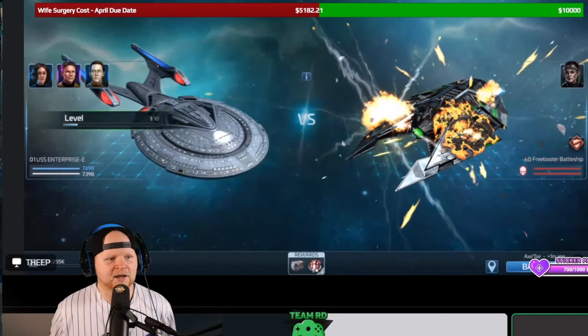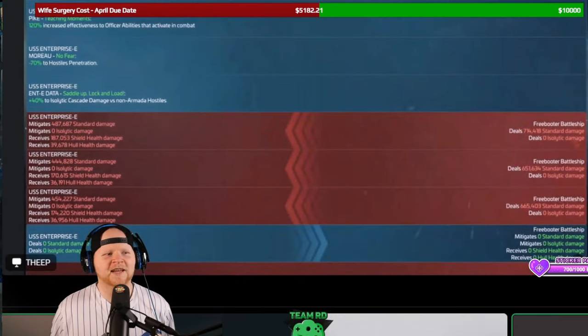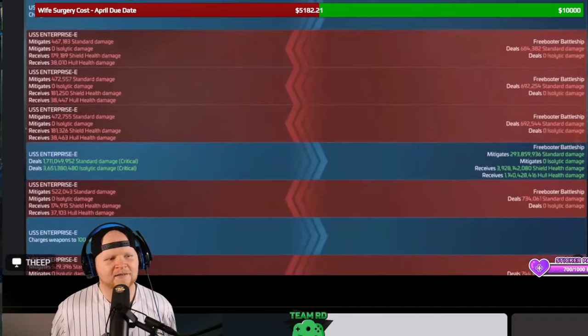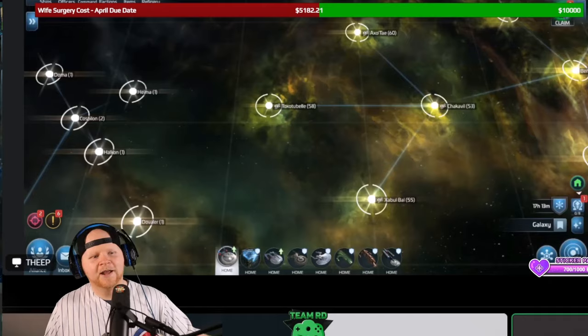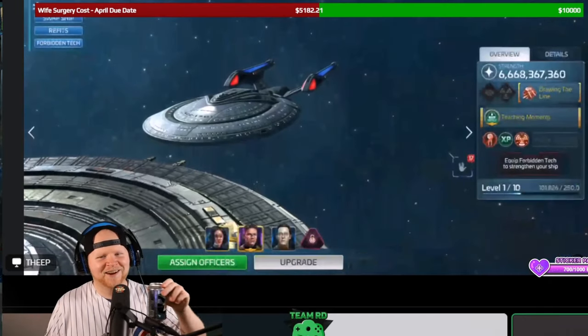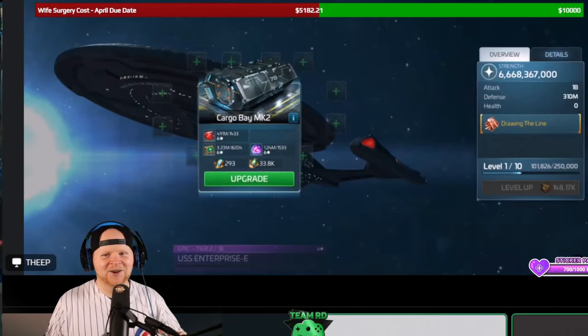Now Freebooter didn't have a chance. You've got to go hit something big — go take on a Xindi armada! Take it to a Xindi armada, Thief — see how it does. I want an Enterprise E, man.